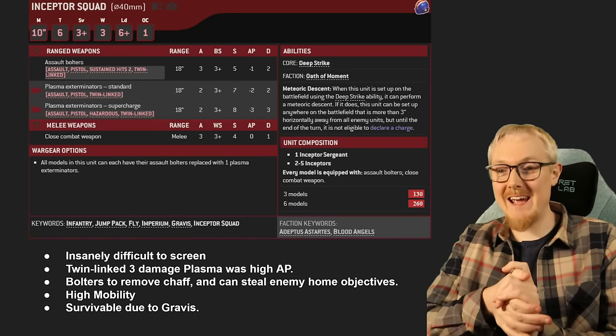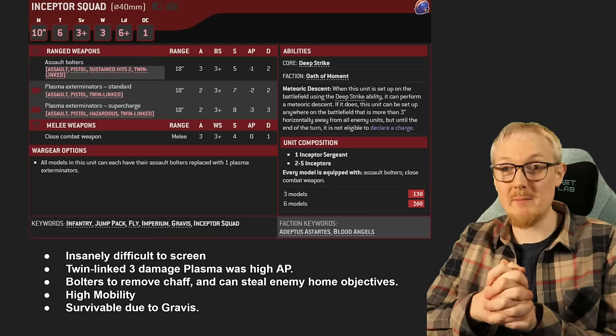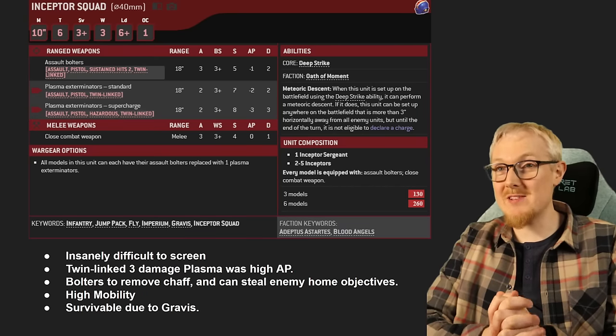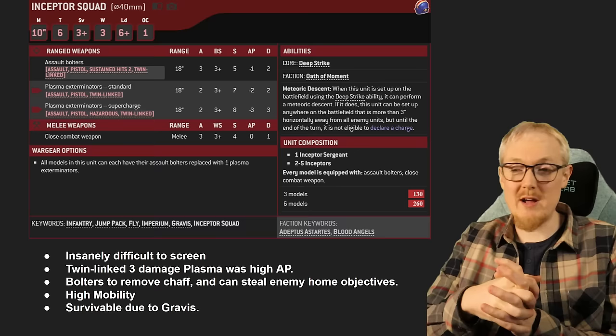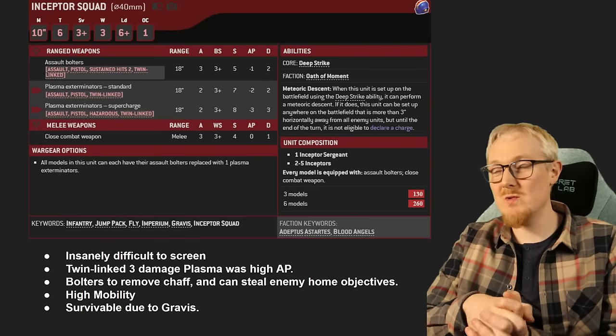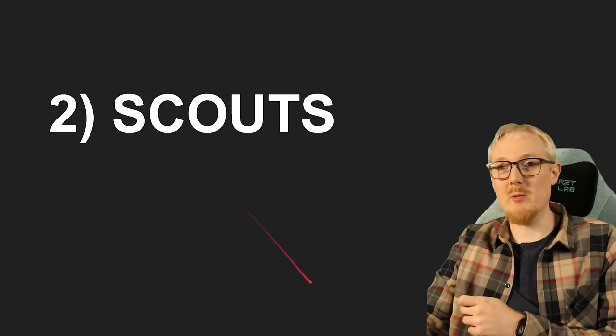Inceptors have high mobility with a 10-inch move, their guns are assault and pistols meaning they can shoot in close combat and after advancing, and they're pretty survivable due to Gravis armour. Most people say do not leave home without a squad of Inceptors or two in your list — they are very useful in Blood Angels or other Space Marine chapters.